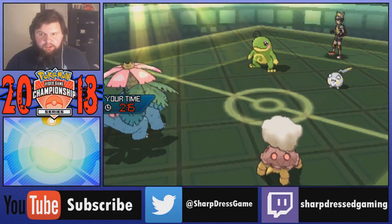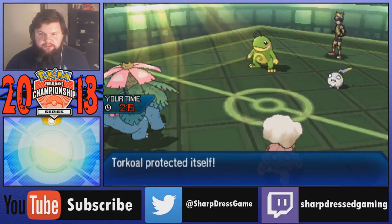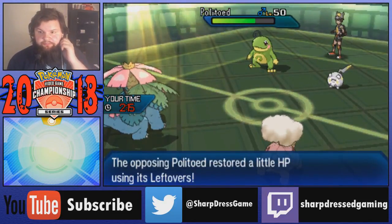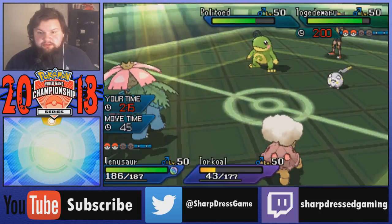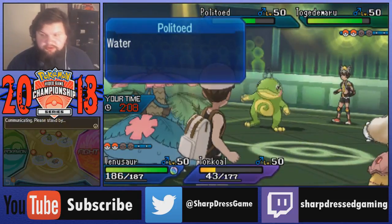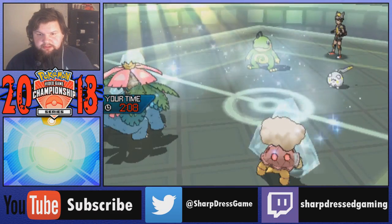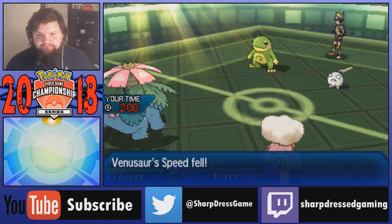Leftovers recovery - I bring out Torkoal. This turn I Leech Seed the Togedemaru. I'm going to protect Torkoal. Politoed protects - I was going to say it could attack Torkoal here. It was a 50/50 on that Politoed. Zing Zap from Togedemaru into Torkoal - we would have lived that. Now that Togedemaru is Leech Seeded it can't touch my Venusaur. We're actually looking clean right now - Venusaur is going to wall it out again. Mega Venusaur is so good in this meta, and once people start catching on to that, Tapu Fini is not going to be in the meta anymore - it'll be all Tapu Lele's.